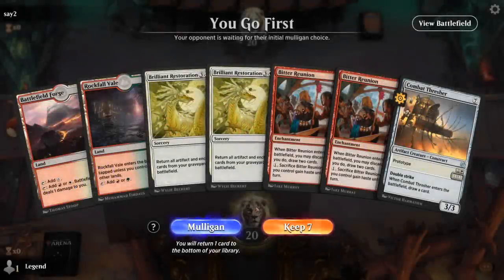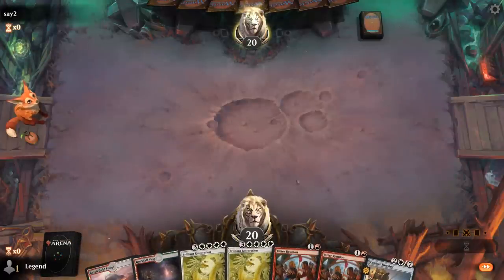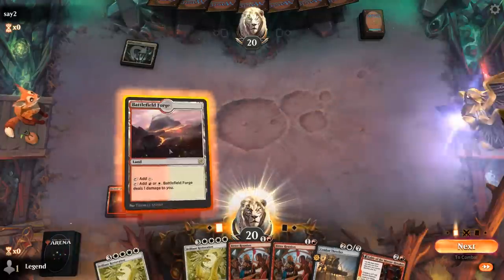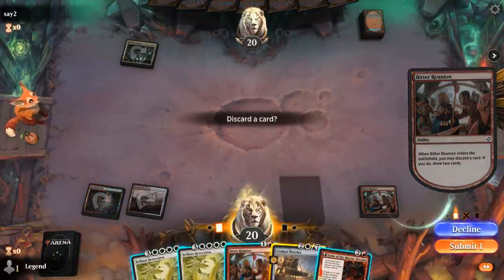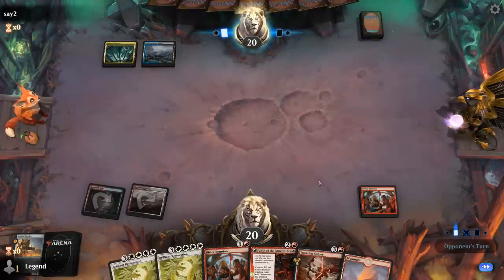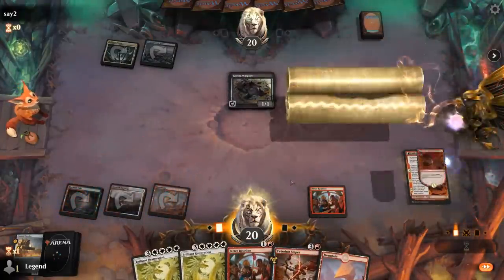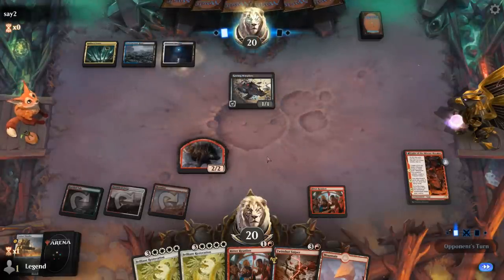Okay, we're on the play, and our hand does need to find a few more prototype creatures, but at least we already have our Restoration, so that's taken care of. Fable on three — we'll discard a Thresher since we have Fable to play. Opponent's playing blue, so we might need a second Restoration in case of a Counterspell. Warplow — 1-1 Deathtouch. Happy to play Fable. Our Reunion could eventually give our Reflection of Kiki-Jiki haste as well so it can copy something right away.